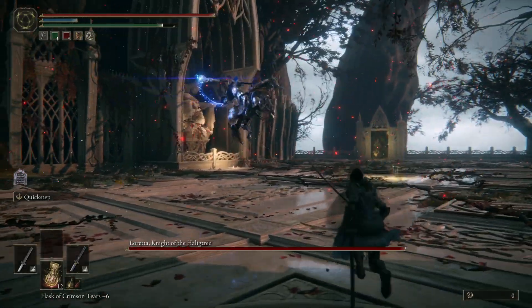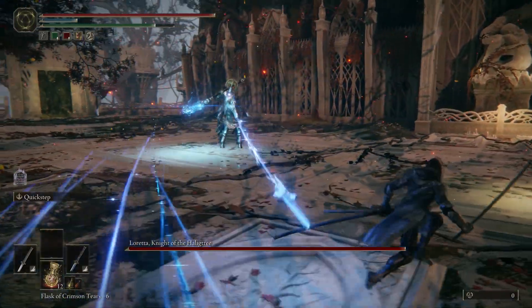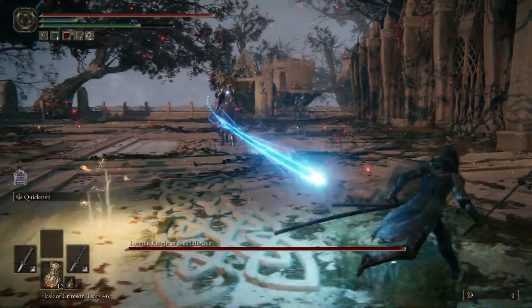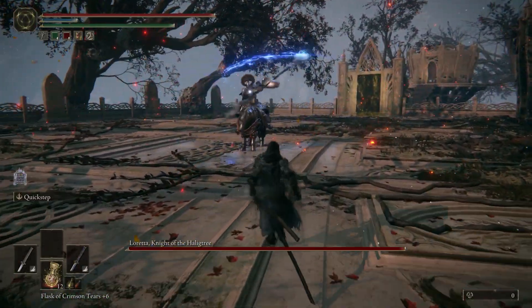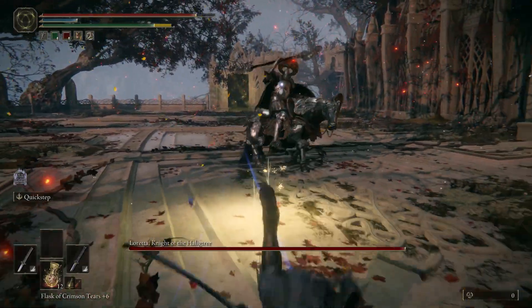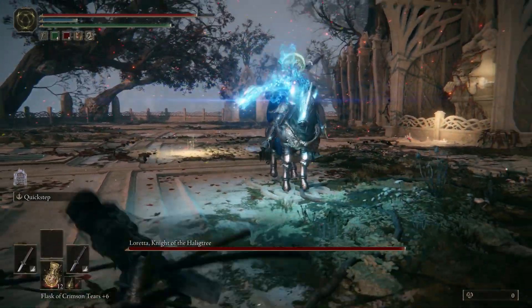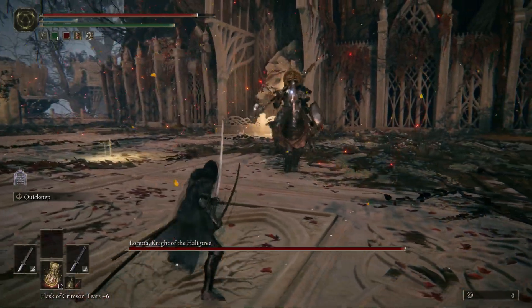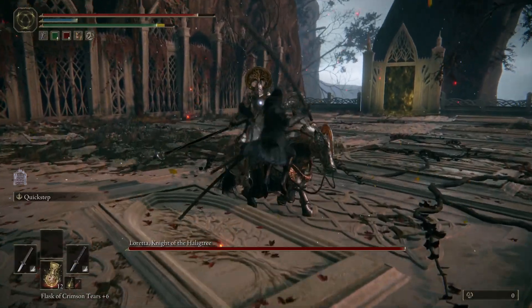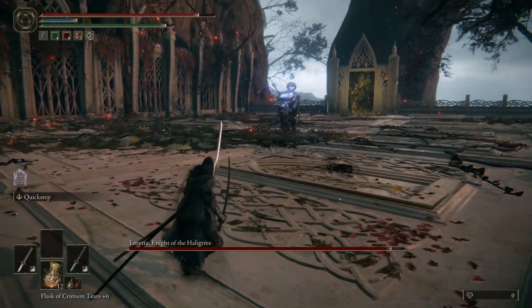We're going to be doing pretty much the same strategy. She's still got her swords, like flying swords or magic shots. If you guys never fought the previous one, the ghostly one I was talking about, they pretty much have the same attacks. I think this one's a little bit higher level, and when it comes to phase two, it's a little bit different compared to the ghostly version.